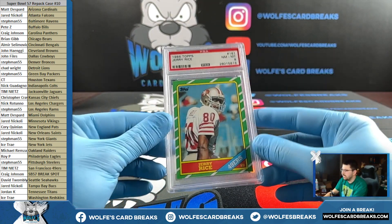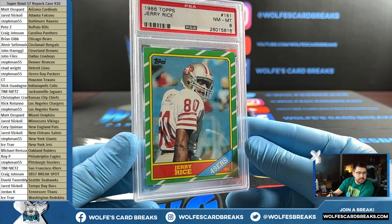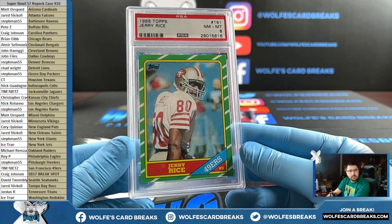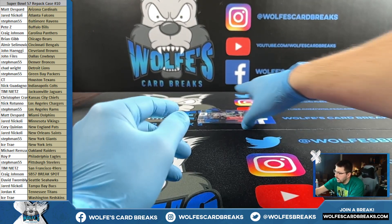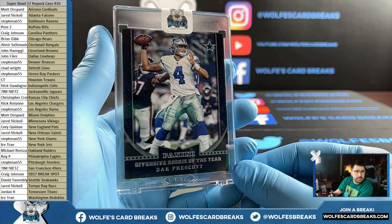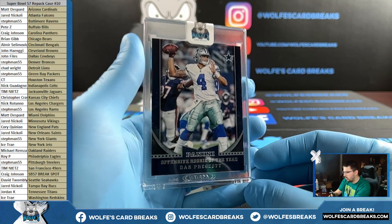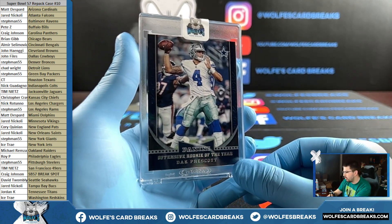Big Ben autograph for the Pittsburgh Steelers. Up next, we have a 1986 Topps Jerry Rice PSA Near Mint 8 — San Francisco, Tim N., San Fran. 1986 Topps PSA 8 Jerry Rice. I think everybody can appreciate a nice '86 Topps Jerry Rice. And last up, we have a 1-of-1 Dak Prescott rookie for the Dallas Cowboys. John F. with the Cowboys — that is a 1-of-1 Panini Offensive Rookie of the Year, 2016 Panini Football. 1-of-1 Dak Prescott rookie, Dallas Cowboys.